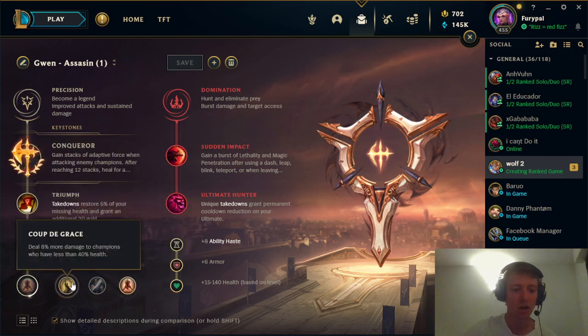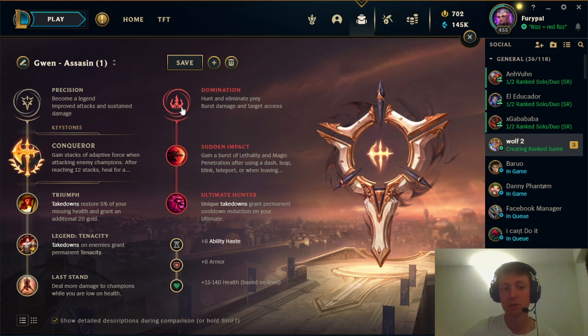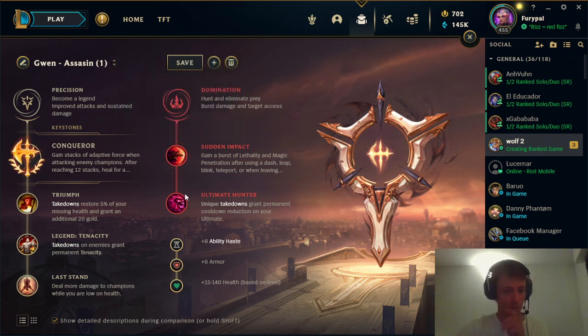Last Stand — almost always. Never take Cut Down. Sometimes if you are playing assassin Gwen you can try Coup de Grace, but Last Stand almost always. And here comes the main banger: we can go for the red secondary rune page for a very cool assassin build. Sudden Impact is a very strong rune — it scales into the game and at the end of the game it deals incredible damage, much more than bone plating blocks.